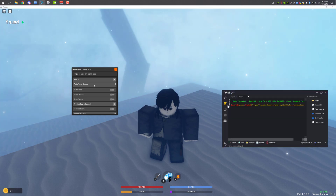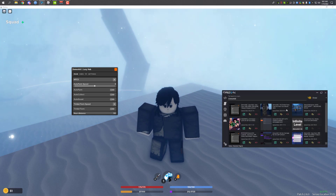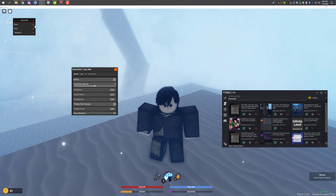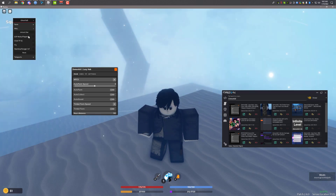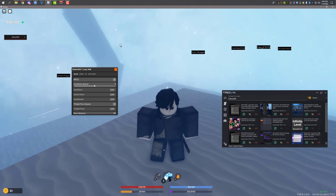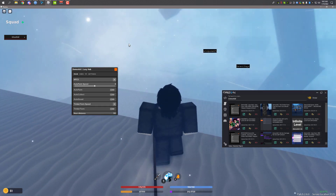I'm also going to execute another script — I think it's called Ghost Script. I'm executing it because it has an ESP, which Lazy Hub does not have. I'll go to Misc, then ESP — Mobs and Player. I can minimize that now. As you can see, I can see all of the players and stuff.